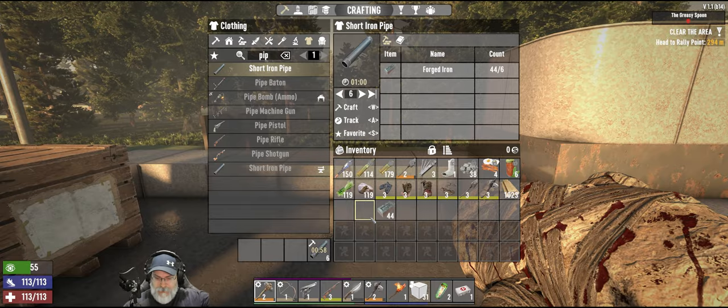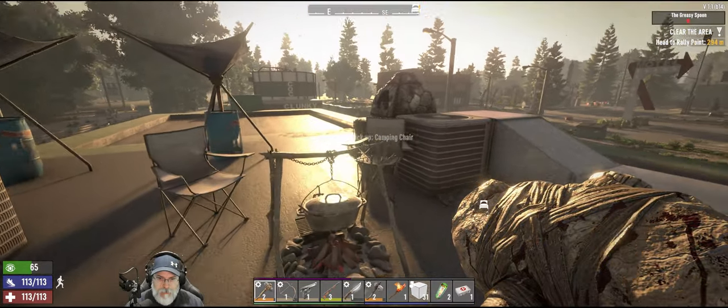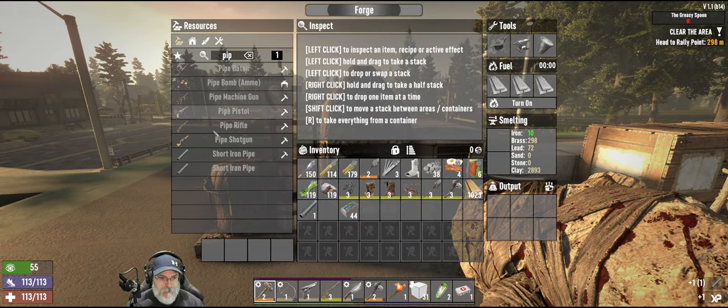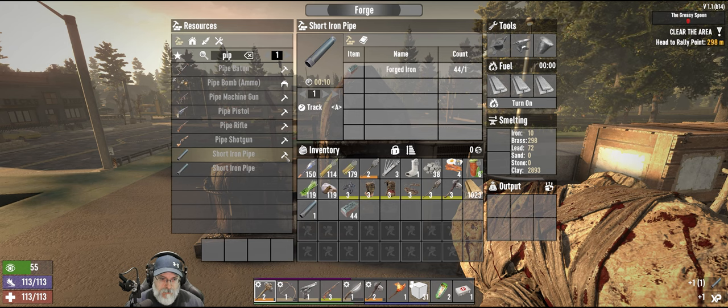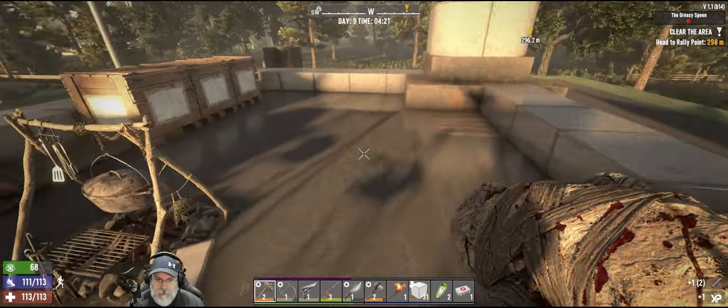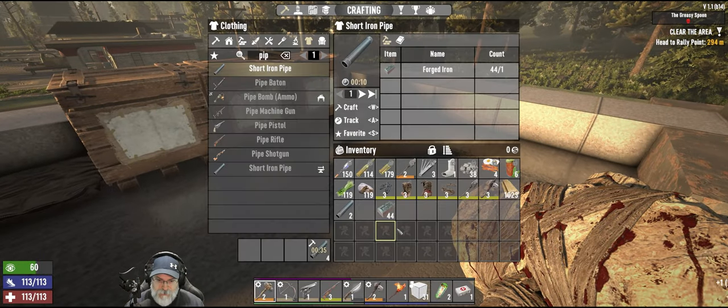We used to make pipes in the forge, but apparently we do it in our inventory now — or maybe it has been that way for a while, I don't remember. It's probably been that way for a while and I just never paid attention because usually I rarely make pipes; I usually just loot them.